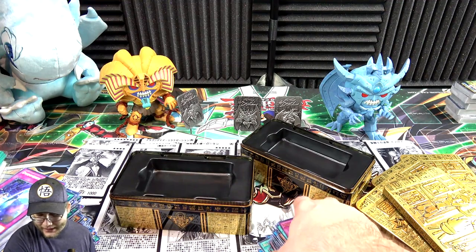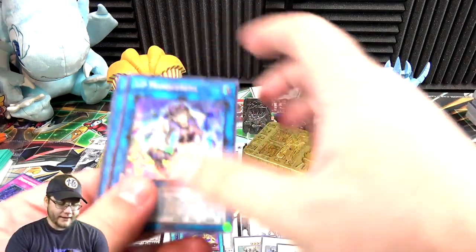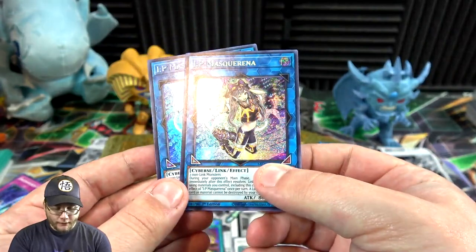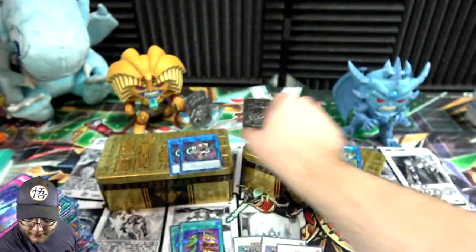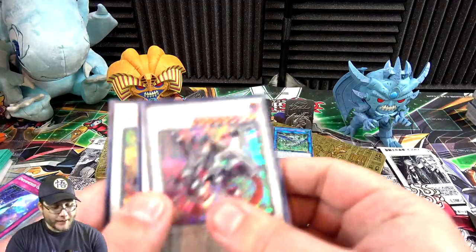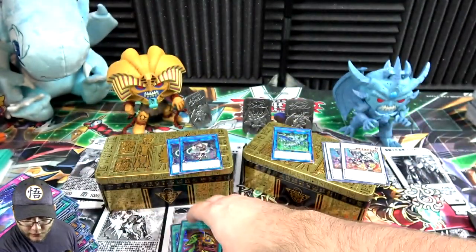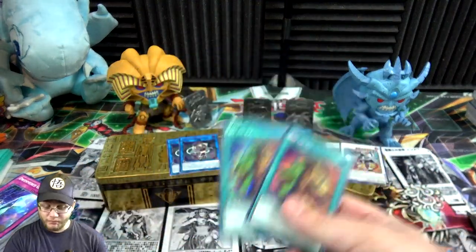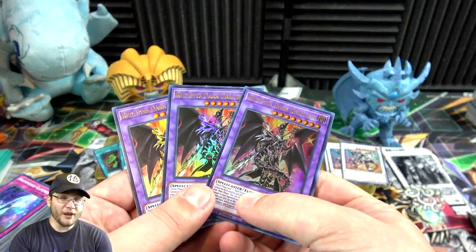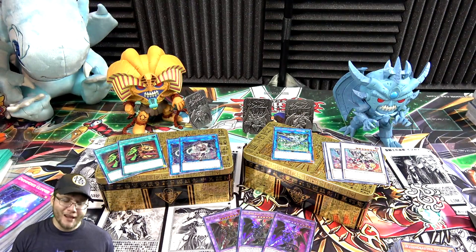Let me just do a quick recap. The most memorable cards: two of IP Masquerena from my case, only one Romulus but still awesome. A playset of Borreload Savage Dragon — I'm happy about that. Two Extravagance — that gives me a playset now. And three Dragoons from the case as well. I think I had a pretty good case. Unfortunately I didn't get Apollousa, which is a card I need, but we know it's not going to be the end of these Mega Tins I'm going to open.